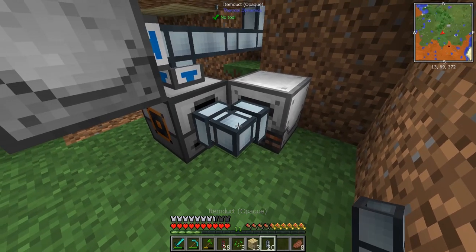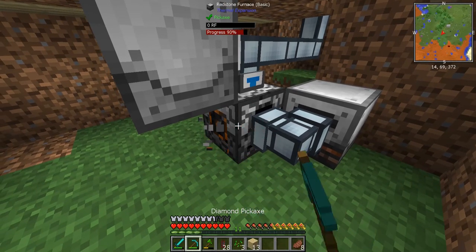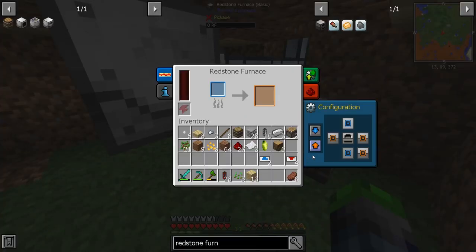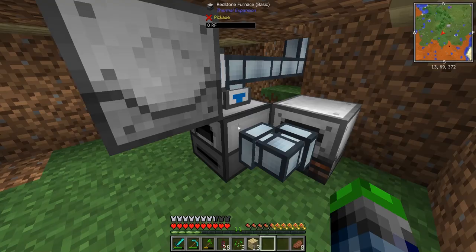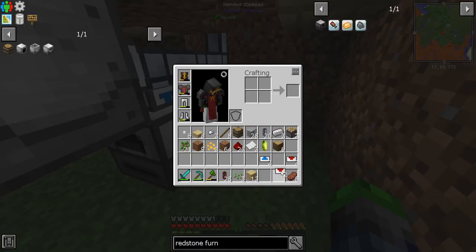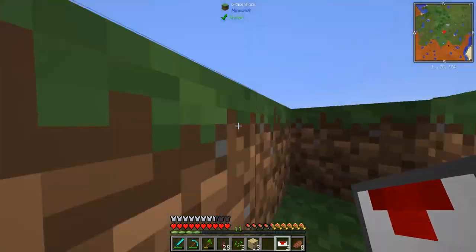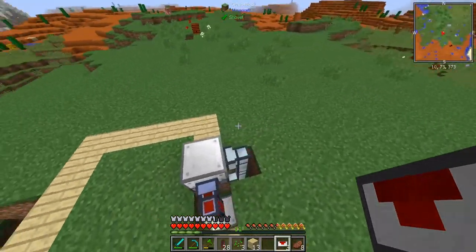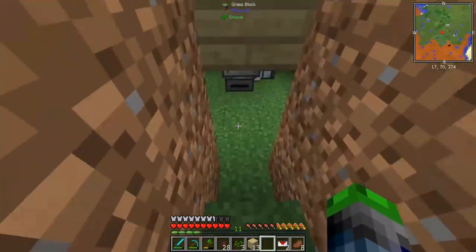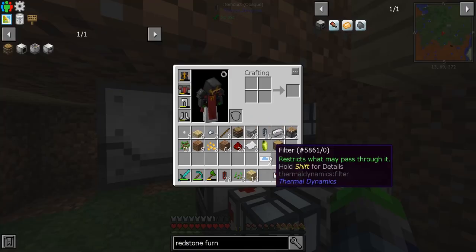We're going to put the fuel generator here. We should turn this to this way. Now we can go — we're going to insert the top and push out the side. Now we're going to grab a servo, put it here, and tell it to pull out. So now those will take out of the inventory. Then we're going to route the rest of the cables.